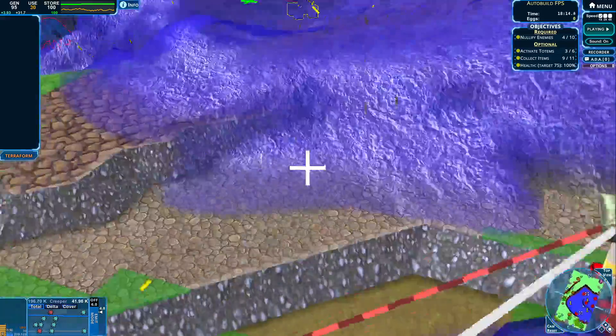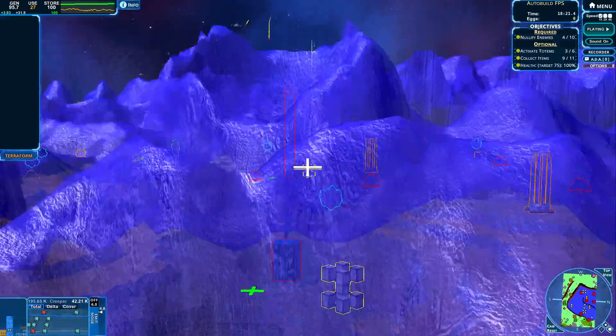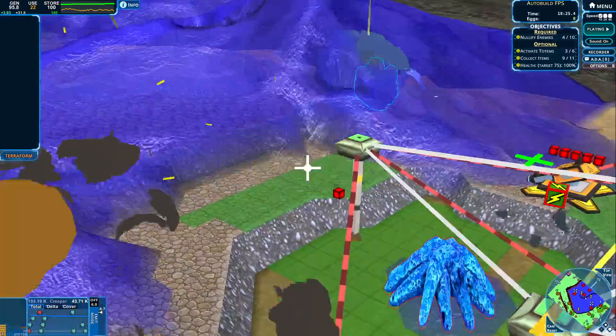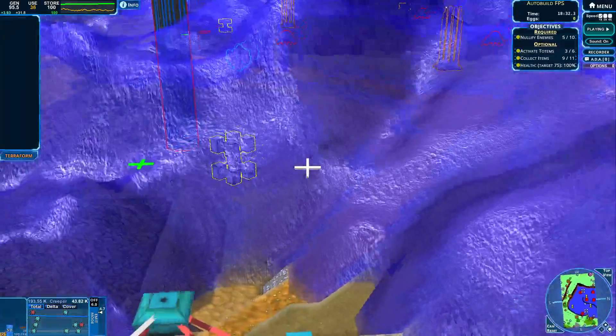Let's clear over here. This nullifier is almost ready, which is great, so let's keep on going over here. Almost there, and we are done with that emitter. Let's focus over here for now.